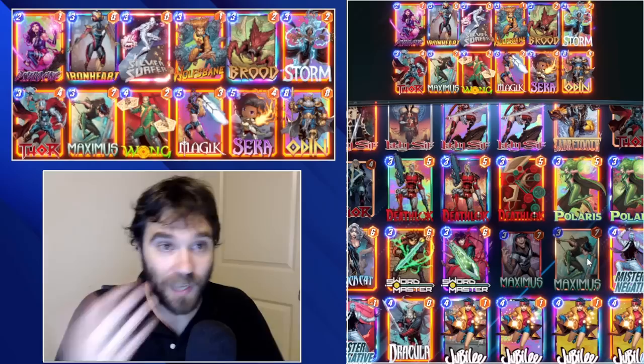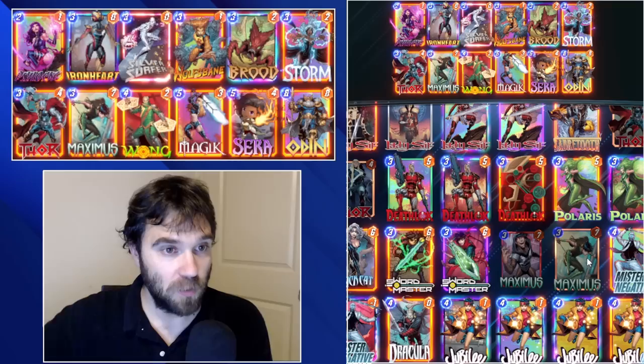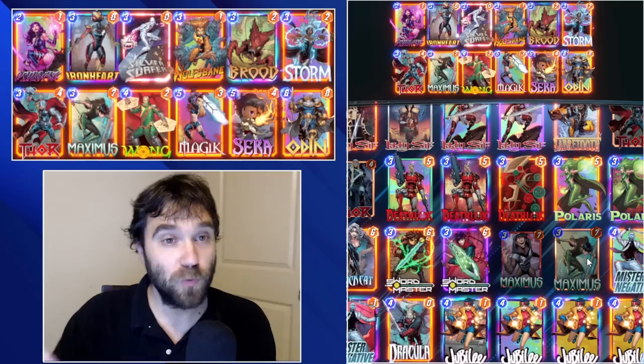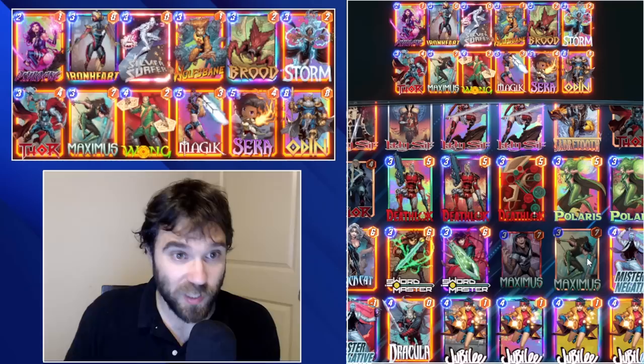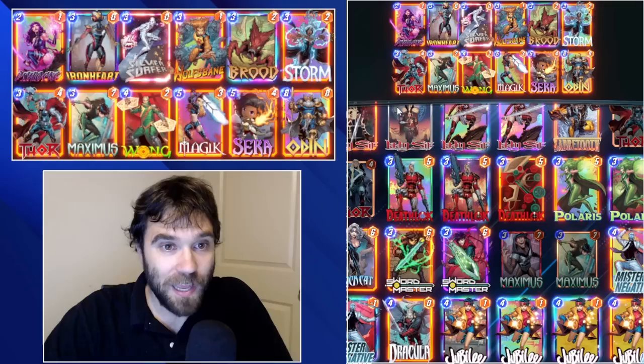The idea with this list is that it has a couple of different win conditions. You can use Storm to lock down a lane, then follow it up with Thor. If the opponent drops big powers after Lamentis hits, you can gauge whether to buff it with Wong into Mjolnir into Odin, or do Brood in a lane. You can reduce your cards with Sarah to make three-cost cards on the final turn, then double-trigger them through Wong - whether that's Iron Heart, Silver Surfer, Mjolnir, or Maximus.